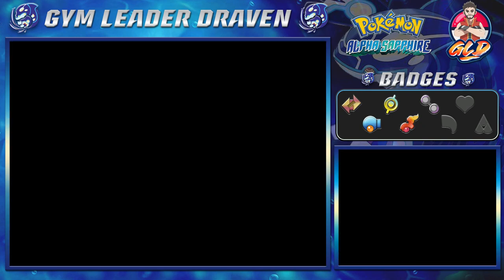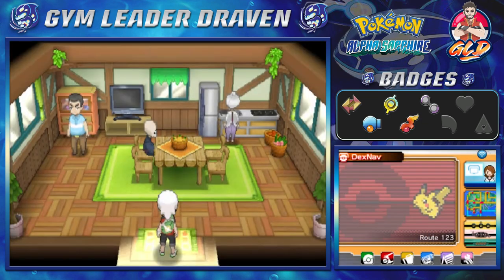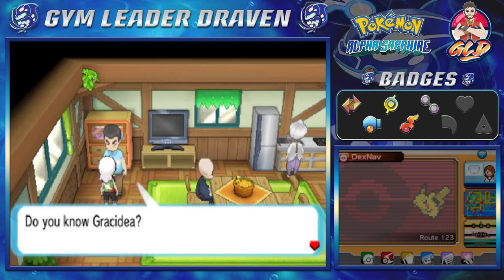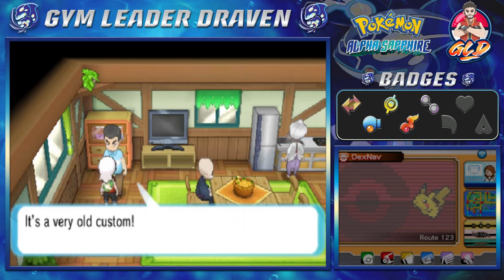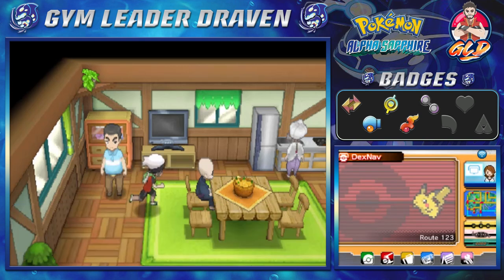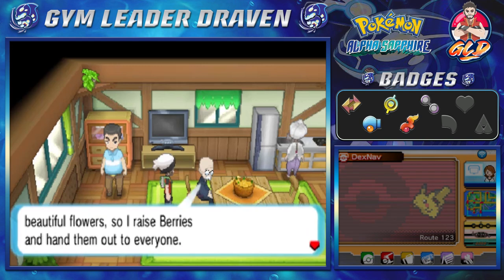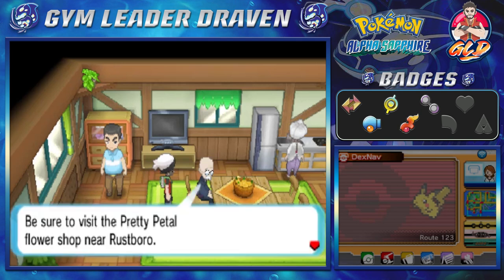We're going to switch it up to Gaia the Fierce Knight and head to the Berry Master's house first. The Berry Master says: 'In the Sinnoh region, people give a bouquet of Gracidea to convey gratitude — it's a very old custom. I dream of filling the world with beautiful flowers, so I raise berries and hand them out. You're deserving of one.' We get ourselves a Oran Berry and a Corn Berry — not bad!